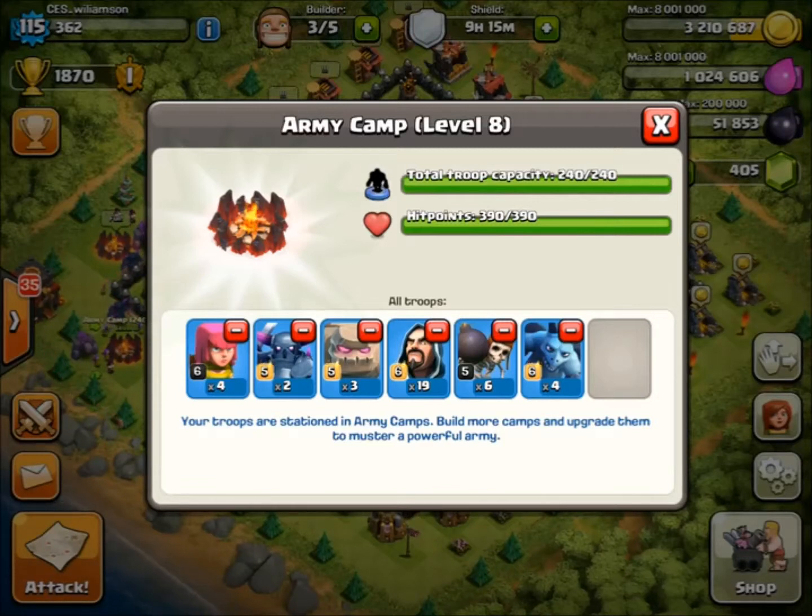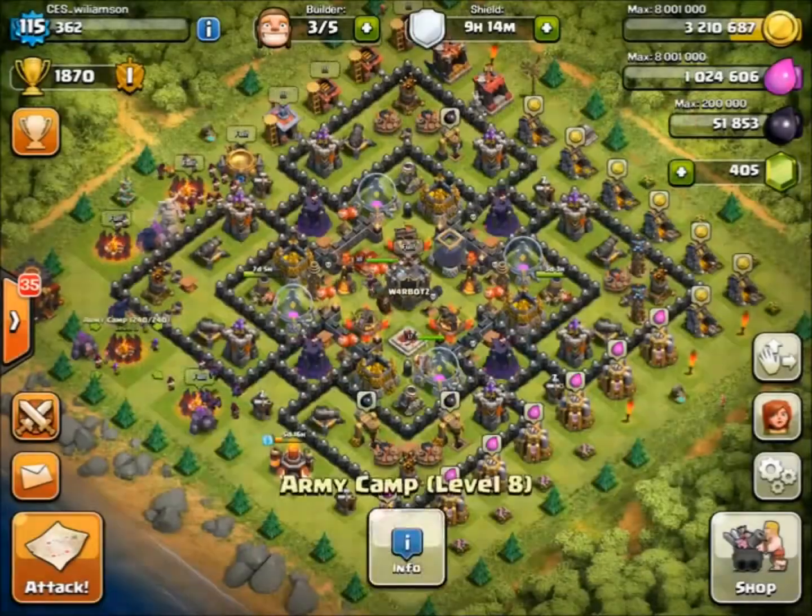19 Wizards — you want as many Wizards as possible because they take out lots of buildings on the outside and go into the centre with your tank troops. They're the glue that keeps the raid together. You also have Wallbreakers to get through the first or second layer of walls.